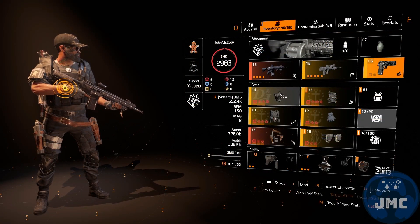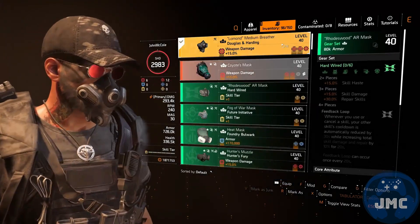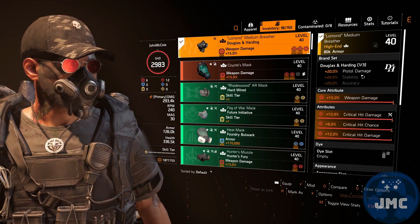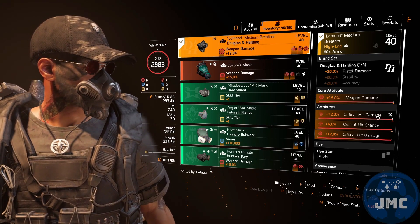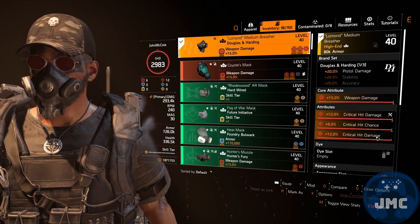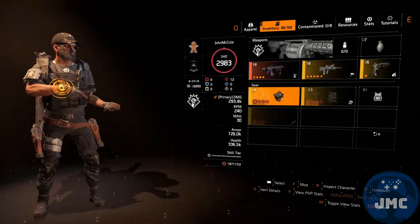On the mask I use a Douglas Harding piece. The reason why is the 20% pistol damage that I get from the brand set for my D50. The attributes are weapon damage, critical hit damage, critical hit chance, and the critical hit damage mod.